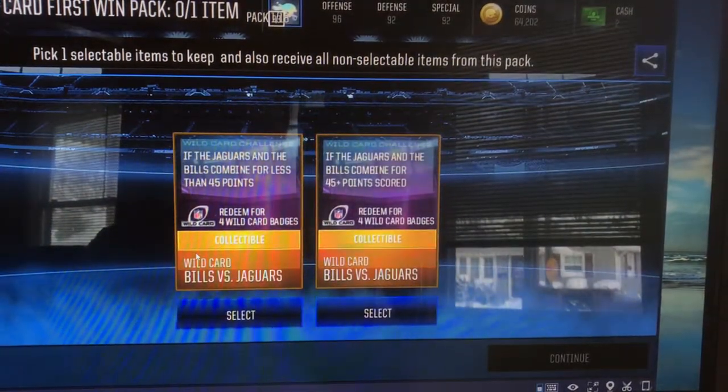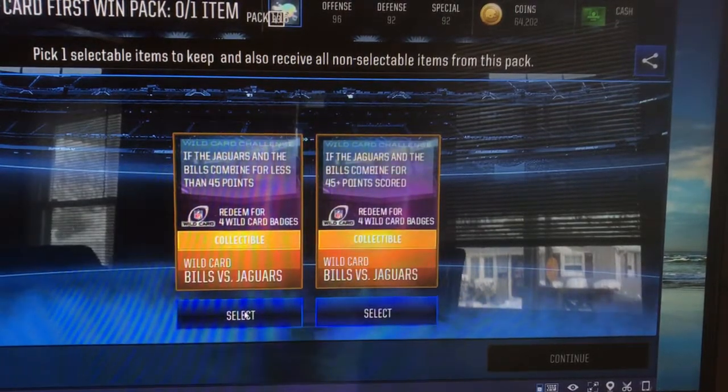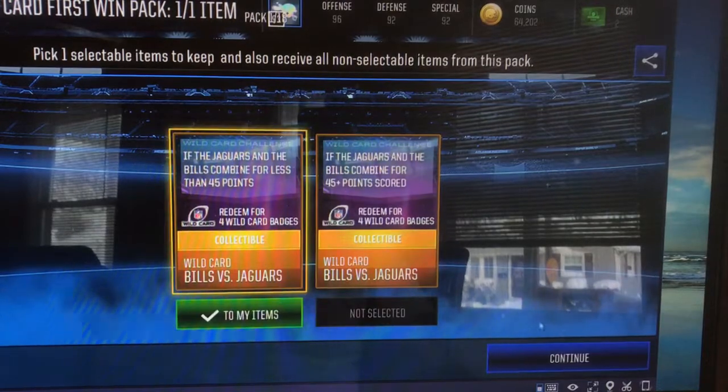If the Jaguars or the Bills combined for less than 45 points, you're deemed for four wild badges. You're basically pick and choose. I'm going with less than 45.